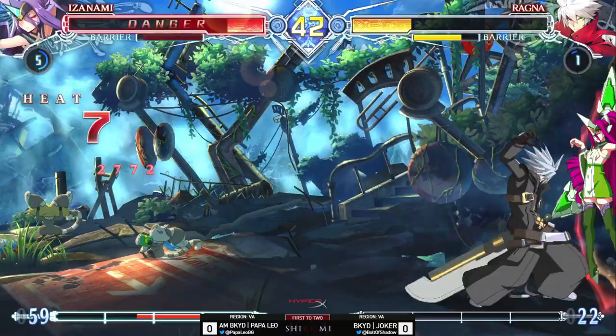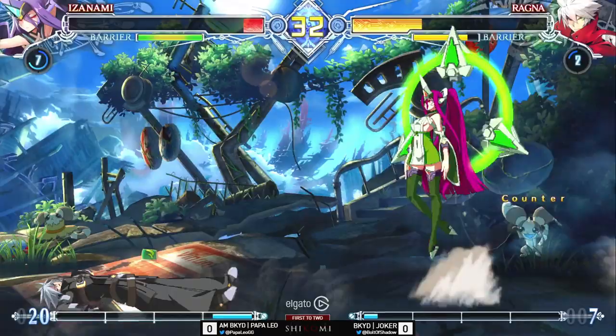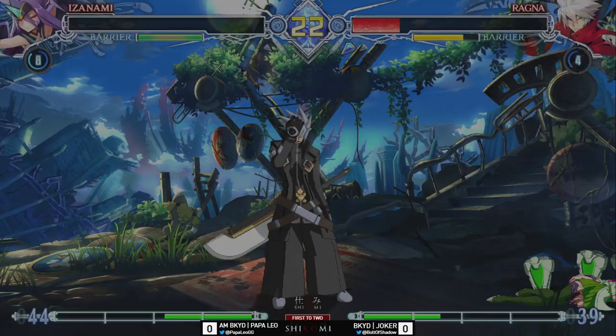Good grab from Joker. Doesn't have too much reason to finish right here because he's looking for the grab. Good sec from Leo — oh very nice counter, now we're going to get right back into the center. Good overhead, Papa Leo getting put at that magic pixel with the nice poke from that boot of Ragnar — puts the game on the board.